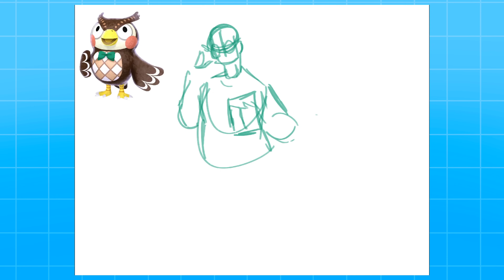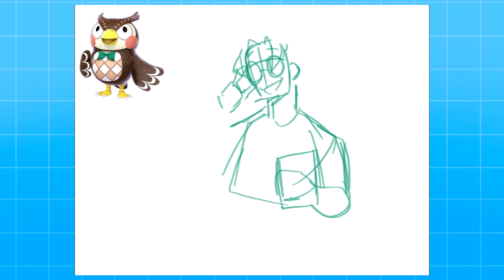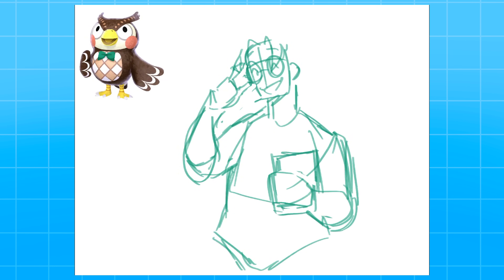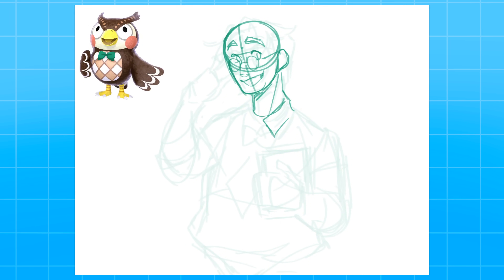Mari and I decided that one of the characters we would both do would be the same, so both of us chose to do Blathers. There are very few characters you could argue are as iconic as Isabelle, Tom Nook, or KK Slider, but I think Blathers is pretty high up there. He's been in the series since the very first GameCube game. If I'm being honest, his model is a bit on the weird-looking side — I think it's just because his eyes are so big. Personally, I think Celeste is a little bit cuter, but I still think he's pretty cute.